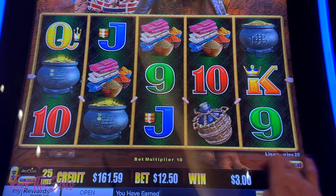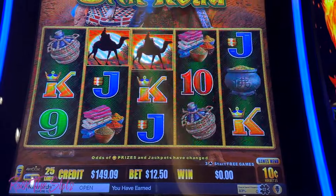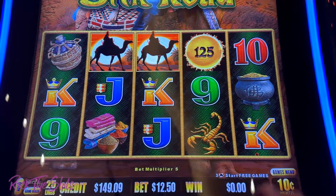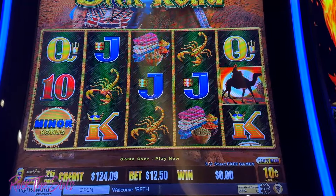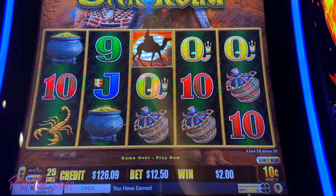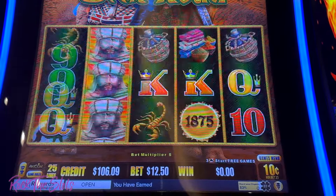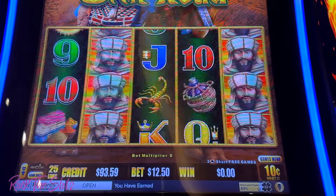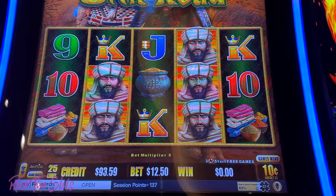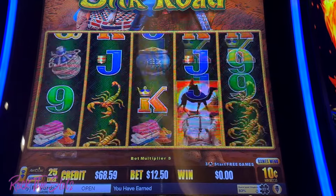Okay, I'm gonna go to the ten-cent denom and go $12.50 here. Camels — oh, he was right there! I thought we had that. Oh my gosh, $500 orb! Wow, those are some nice orbs coming down. Oh, camels!